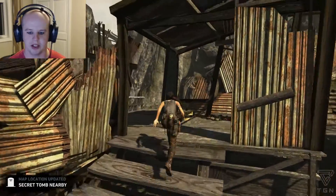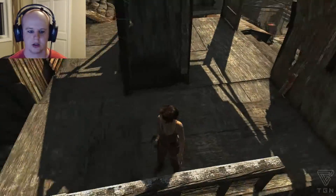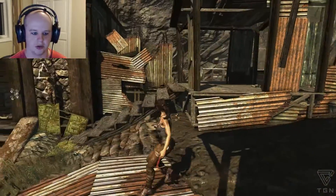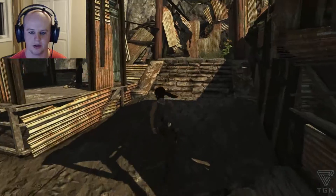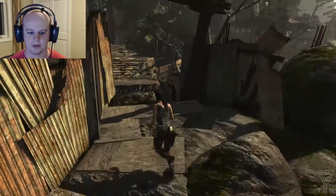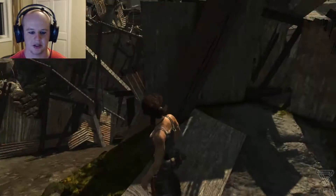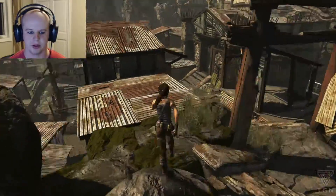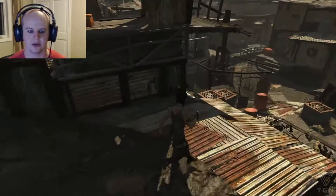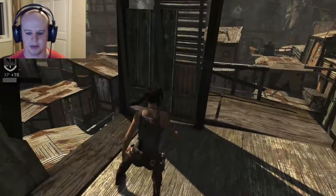There's a secret tomb nearby. Where would the tomb be? Tombs are usually where the paintings are. I think we're gonna have to go check out that little area. You can pick up fruit and stuff like that. That's where we came in and we slid down there, so you probably don't want to go back that way. You can pick up fruit and stuff but I'm not sure what that's used for. Here's some salvage - gotta pick up the salvage.